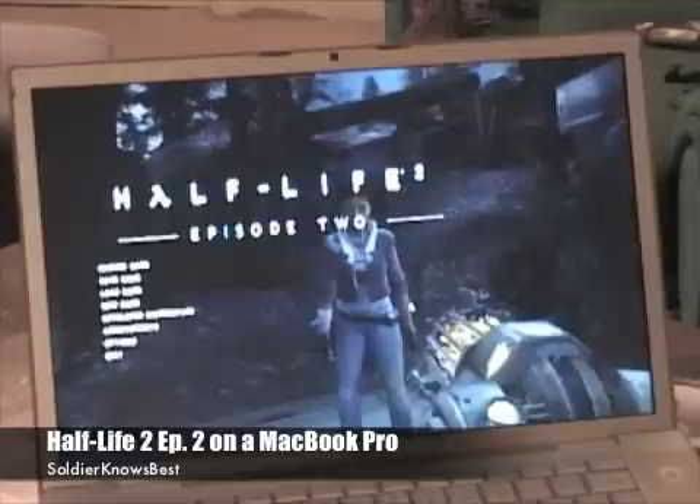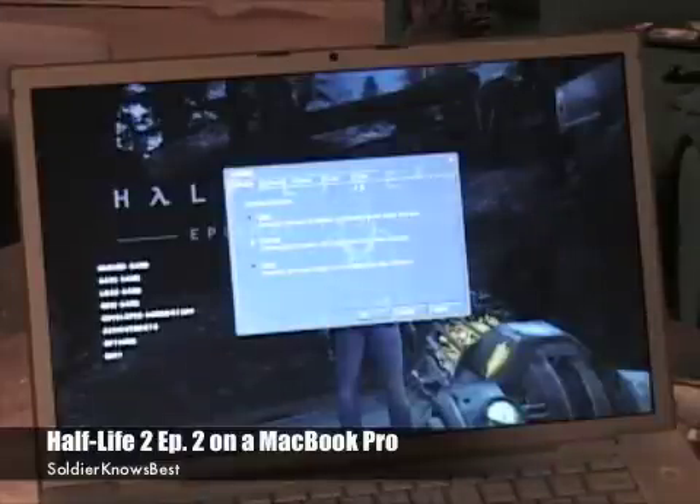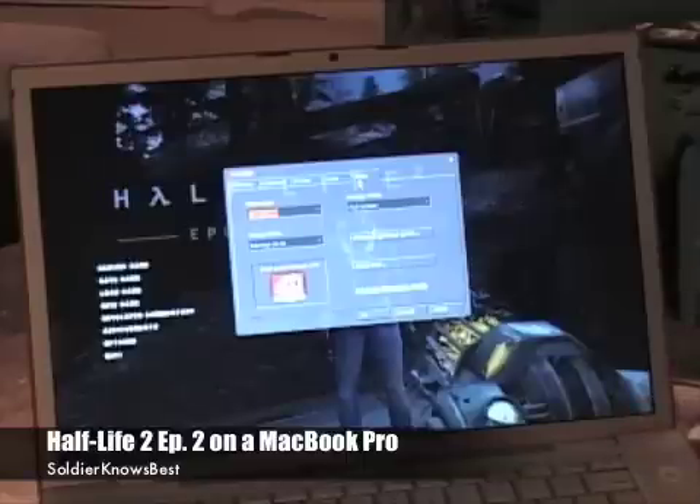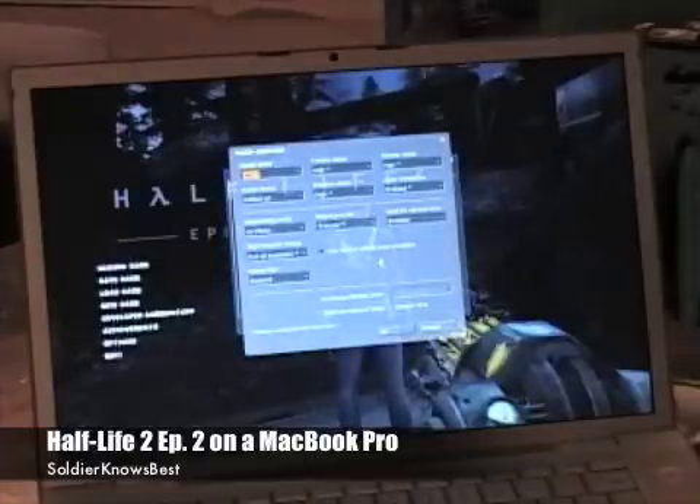I got the game loaded up here — Half-Life 2 Episode 2. Take a look at the video settings: resolution at 1280 by 960, normal ratio, display mode full screen. Go to advanced settings — I'm not going to go through each one, but everything is at the highest level you can set it at for every single thing.